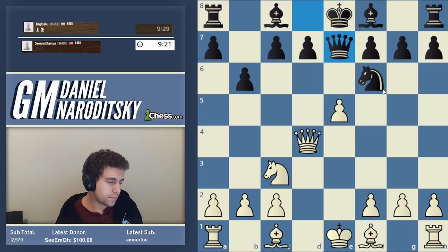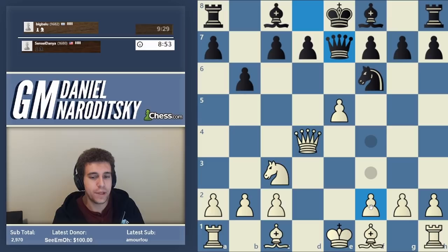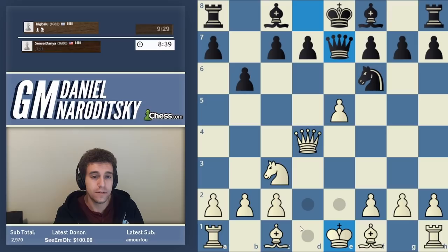Bishop g5 is a great move. Bishop g5 doesn't actually threaten to take the knight immediately, but it's a second-order threat — if we play bishop g5, what we're actually threatening is to castle queenside and then win the knight. We can also play the simple bishop e2, canceling the pin and forcing the knight back to g8, which looks atrocious for black. Bishop e3 is also good, preparing queenside castles. Both bishop g5 and bishop e2 are phenomenal moves.